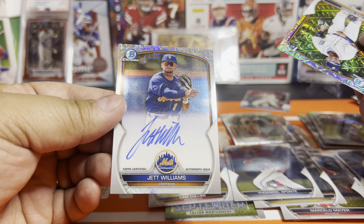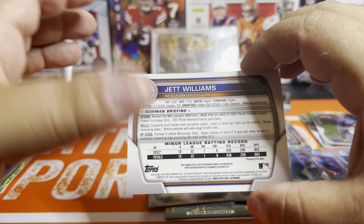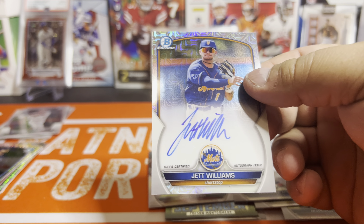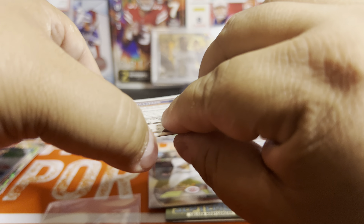Jet Williams on the auto. You're not going to get the first Bowman designation on the autographs because it's technically not the same picture, so it's not the same card. We had a Jet Williams auto on the Mojo. Born in 2003, number five Mets prospect.